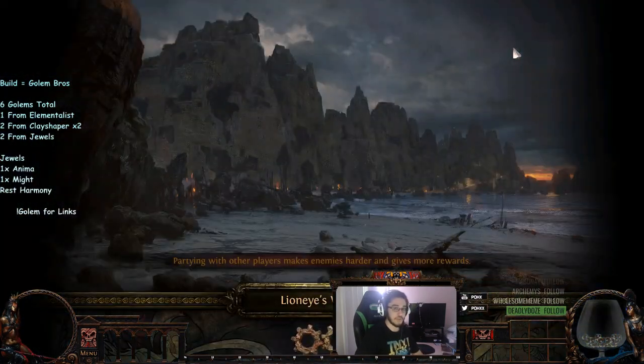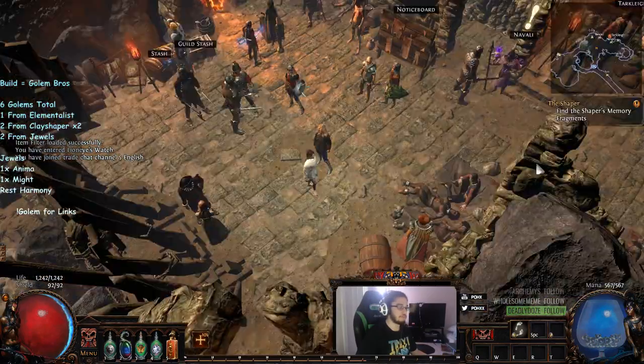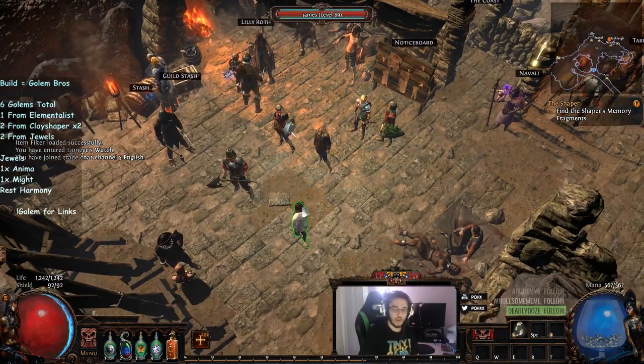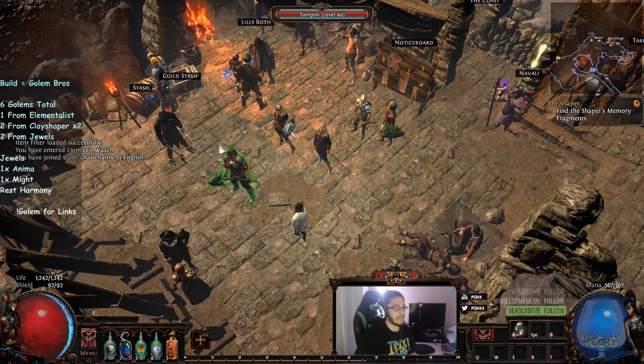I also have my freeze pull scion that I kind of finished with, even though I just got the two void batteries. She doesn't really have anything either and she's got 101 points. So if I figure something else out, I'll be more than happy to respec these characters and test something else.